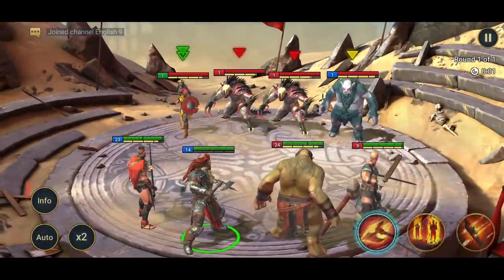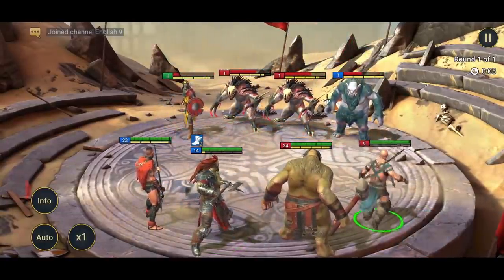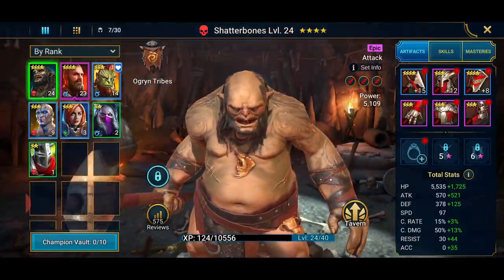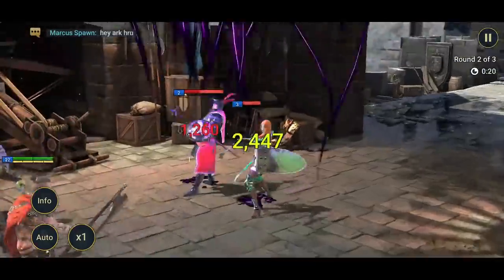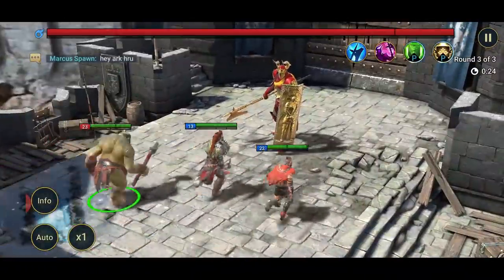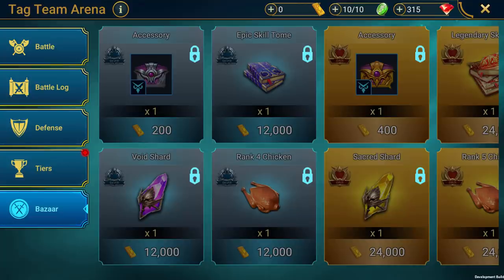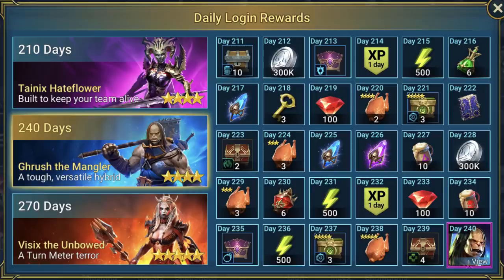The thing I like most about Raid is the PvP — it allows you to think more carefully about your champion lineup and how to counter other players. There are tons of champions to choose from, all in different factions. My favourite is the Ogryn tribe and my favourite champion is Shatterbones — this big brute of an ogre who towers over everybody else. Raid has recently added champion fragments, a new bizarre area to trade gold bars for rewards, and daily login rewards now go up to 270 days.